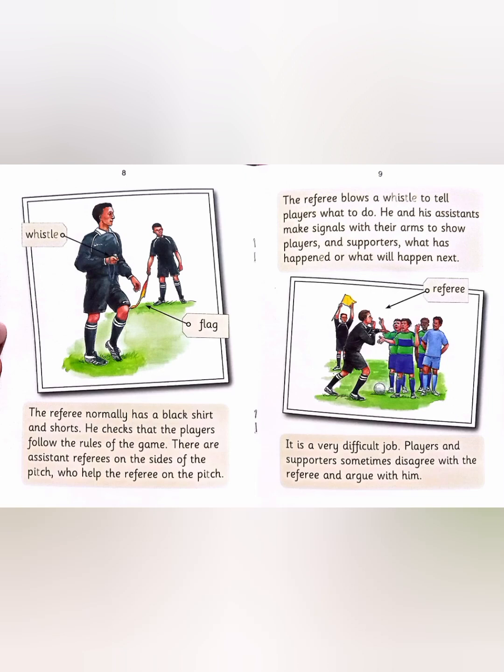The referee normally has a black shirt and shorts. He checks that the players follow the rules of the game. There are assistant referees on the sides of the pitch who help the referee on the pitch. The referee blows a whistle to tell players what to do. He and his assistants make signals with their arms to show players and supporters what has happened or what will happen next. It is a very difficult job. Players and supporters sometimes disagree with the referee and argue with him.